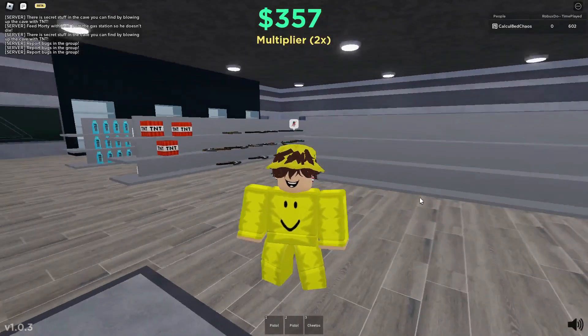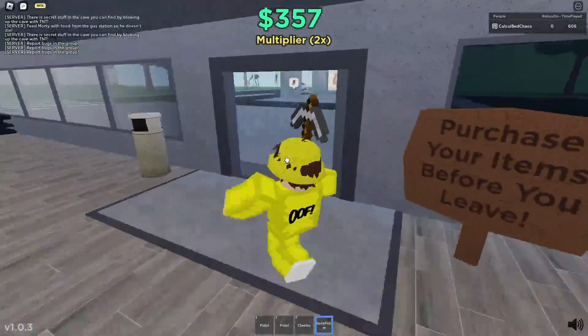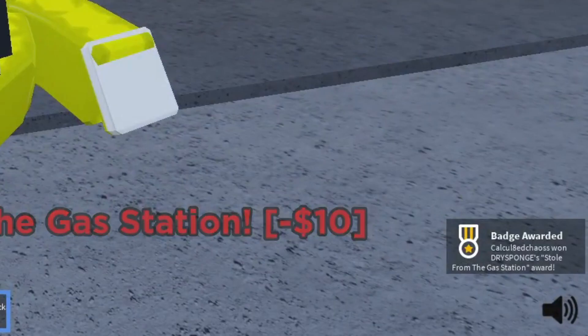For the next badge, just grab an item from the gas station and steal it. Once you steal it, this will get you the badge. I did just get the badge.